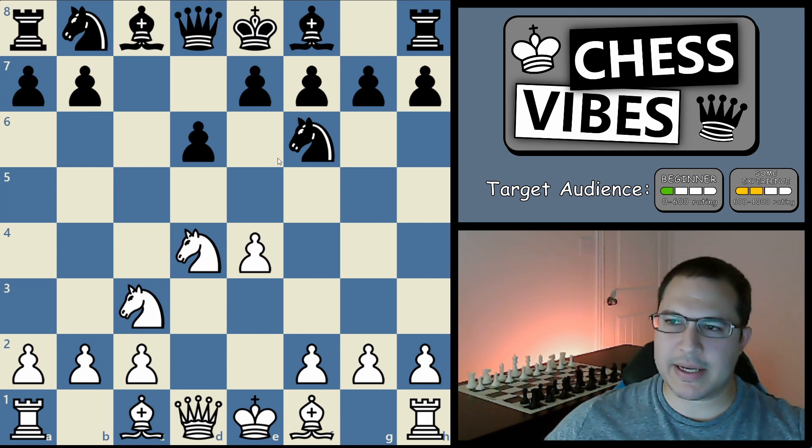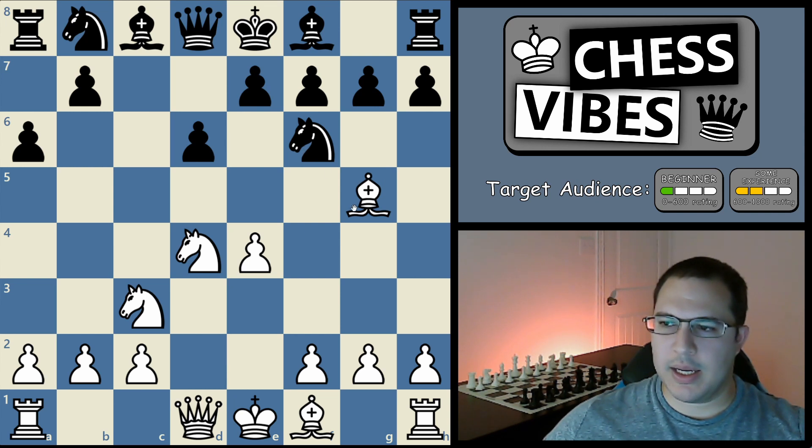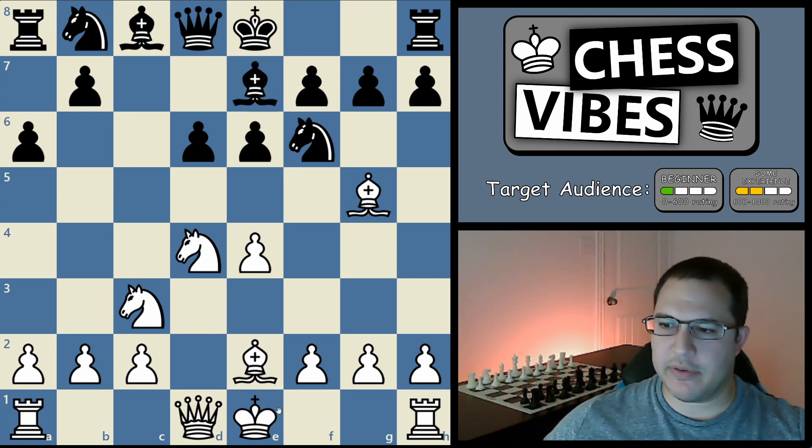Now at this point, the main line for black is to play a6, which is kind of a weird looking move. But the idea is that a lot of times these knights end up going to this square and black is simply preventing it right away with his pawn. Also the bishop sometimes will go there and now you'll just get captured. So what I recommend you play in this position is bishop g5, and black usually will play e6. And now you can simply play bishop e2, and after bishop e7, you can just castle.